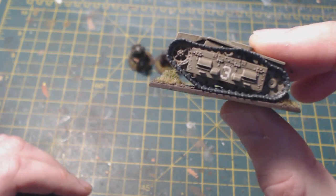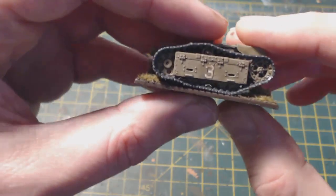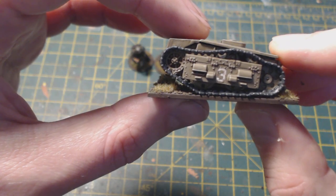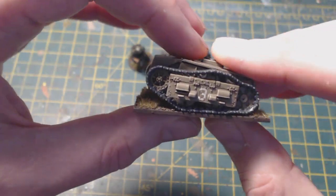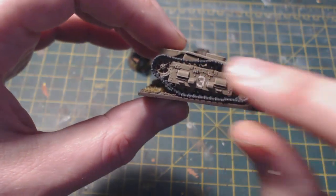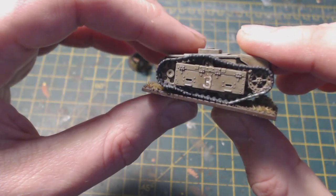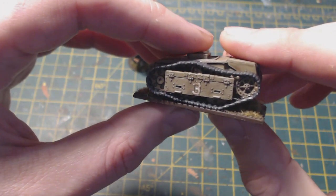I then had some panels left over from an aborted Stuart tank build — I'm going to use that as a destroyed tank because it didn't work out as well as I wanted. But back to the Goliath: I used those panels to put in the middle of the tracks to represent the kind of side panels you see in the photographs. With the tracks built, it was on to the hull.